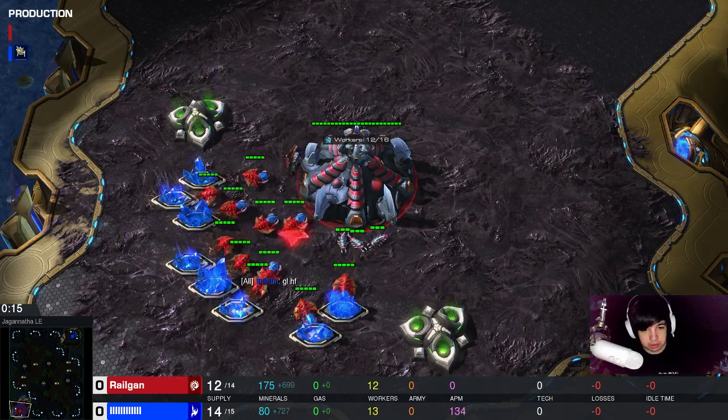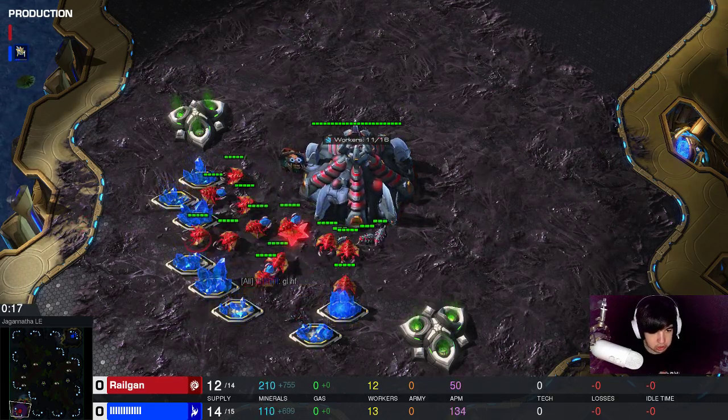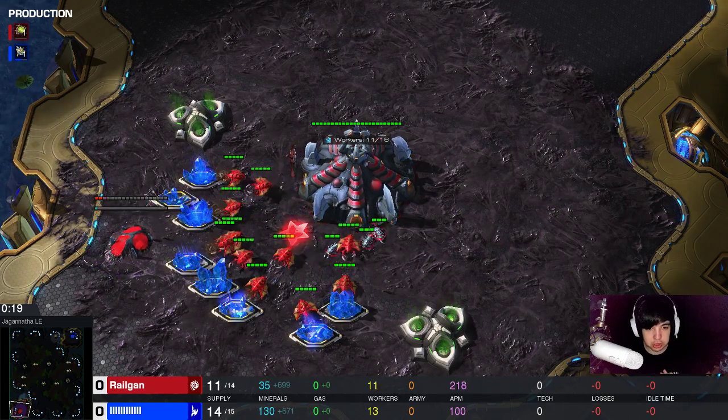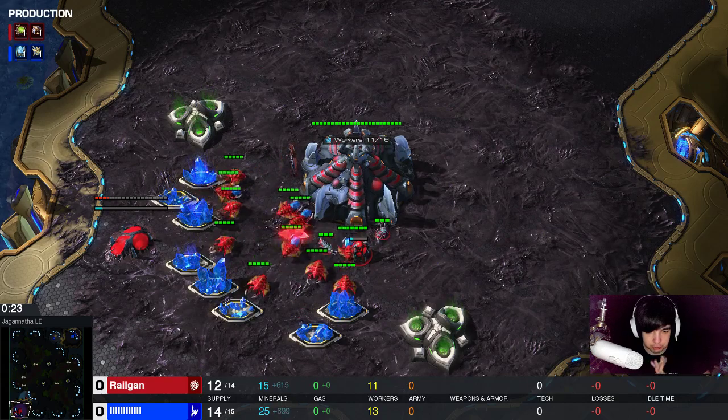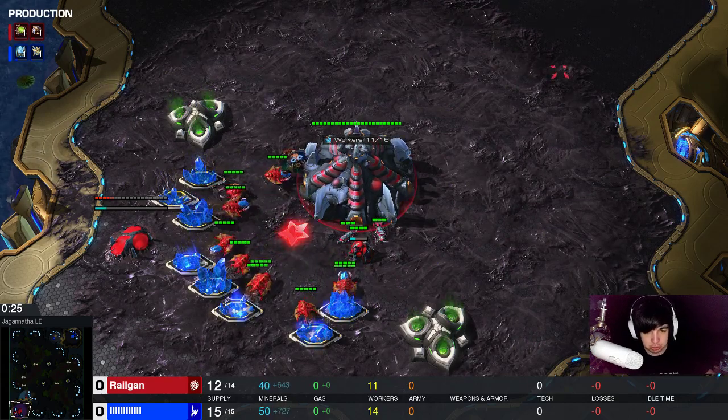Hello everyone, Velgan here again with another CBP build. Today I want to talk to you guys about the 12-pull proxy hatch strategy that I have had a great amount of success with.